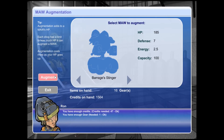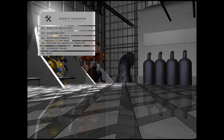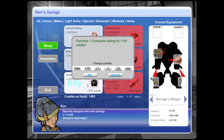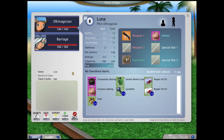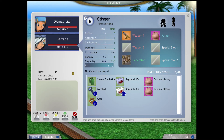Let's augment, and augment. I really need better armor. I'm gonna buy this for me, because everyone likes to target me. Now with this I should be able to survive longer. I think I actually have more defense now than Barrage — yes, 15 to 9.